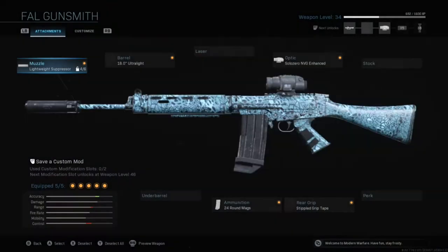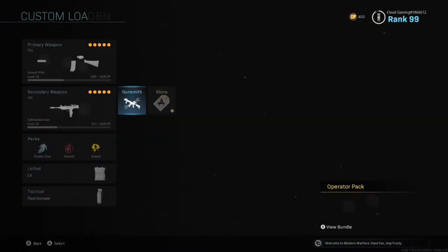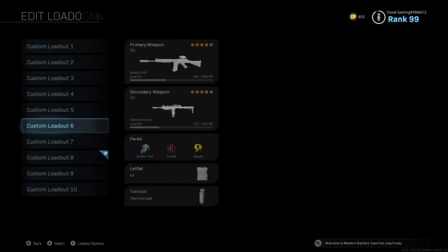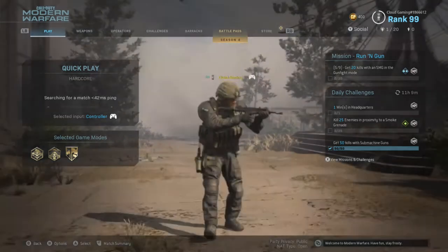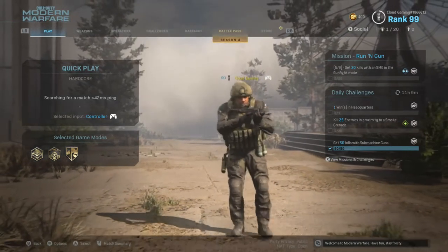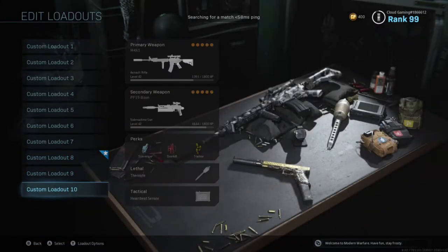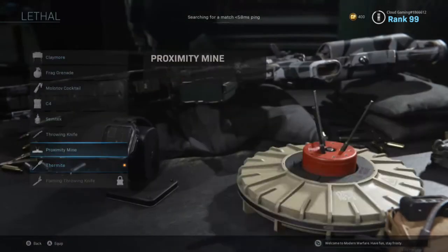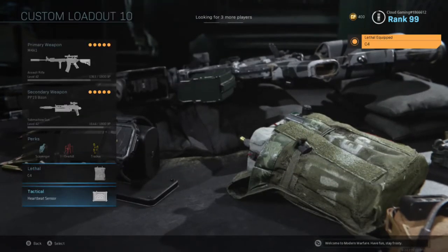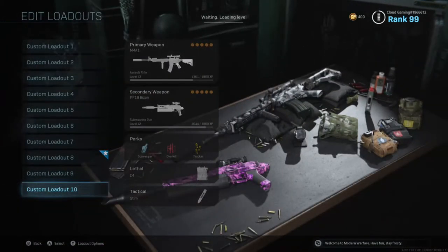It's the FAL with these attachments — that's in the video if you want to copy this class setup, but I don't think it's finished right now. For now we're gonna be using the FAL and Uzi, so let's go ahead and get into the video. This is the second upload today, so you'll probably see the Uzi class setup too. If you haven't seen the M4A1 video, which is really good, go check that out. I think I'm gonna switch this to the C4 because they are pretty good, and I want this to be stimmed.